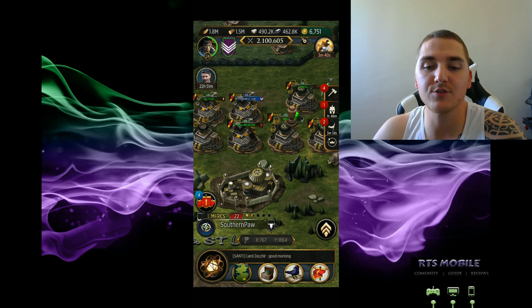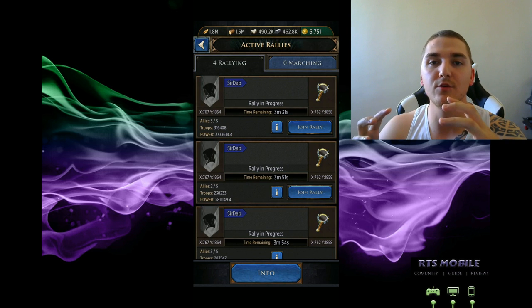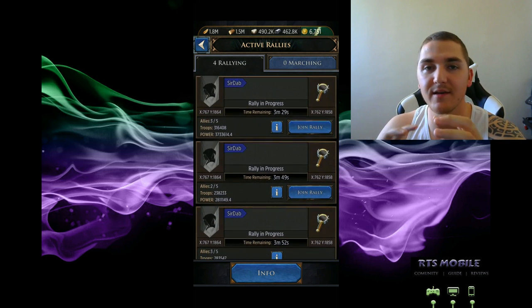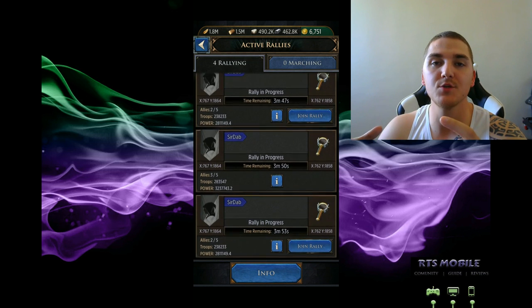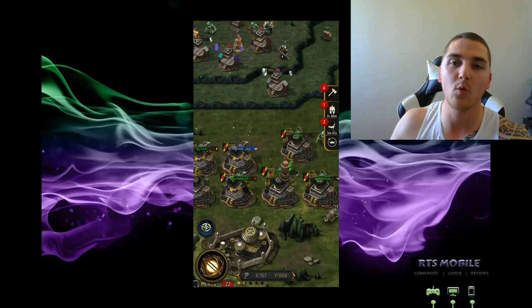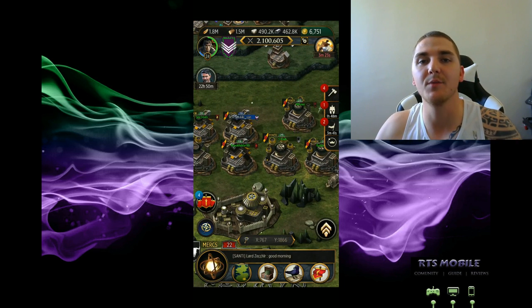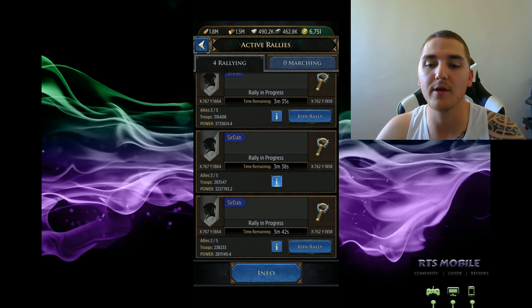The main rally strategy you want to do is have all your buddies teleport around your target. Everybody is going to amass right near the target so you have low march times. You want to have three to five, maybe even more rallies all going on at once. I'm only going to join one because I have a limited amount of troops with only 1.8 million power here.